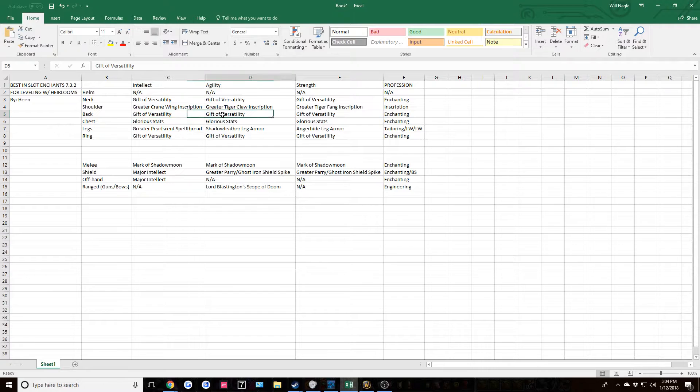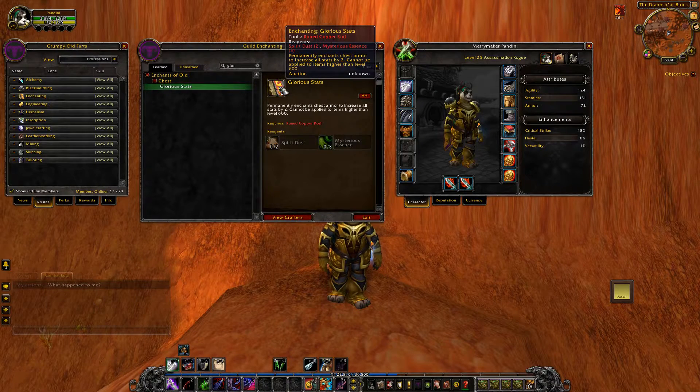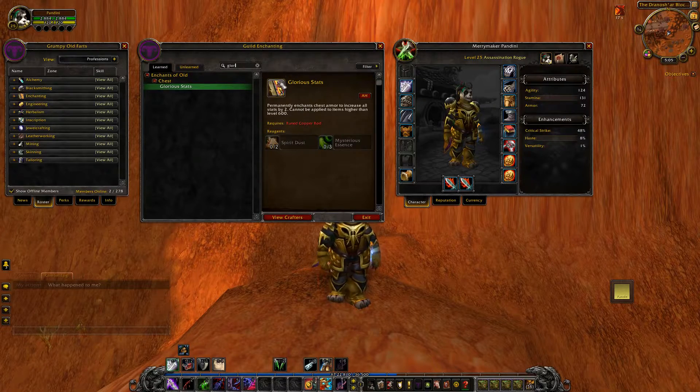For cloaks, the same idea applies as for the neck - if you want a different secondary stat, go ahead and pick that too. For the chest, it's the same across the board for all three: Glorious Stats, which is a Mists of Pandaria enchantment. Currently it's only giving two to all stats, but once you hit level 90 it will be giving a grand total of around 80 points to every stat, which is pretty good. The recipe requires Mysterious Essence and Spirit Dust from Mists of Pandaria, so if you have a high-level enchanter I recommend enchanting your chest piece with this.